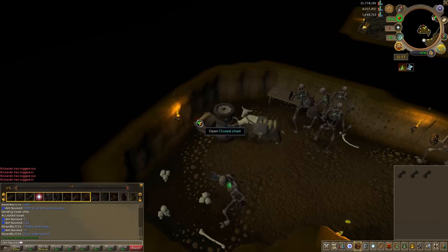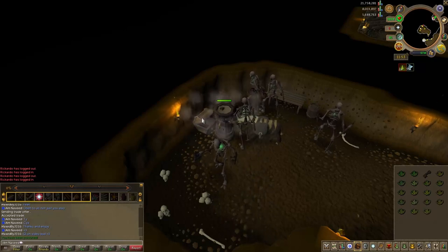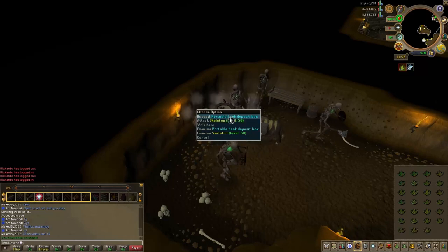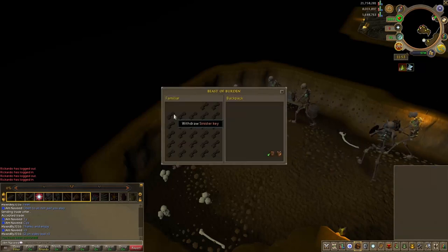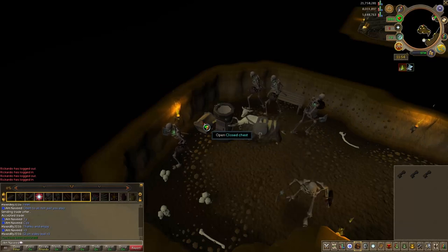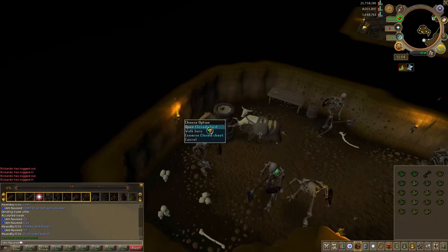Once you've used up your keys, you can use a Ring of Dueling to travel to the castle wars area and then use the Watchtower teleport to travel to the top of the Watchtower, climb down the stairs, and be right back where you started. Or you can travel to your nearest lodestone and run to the bank — whichever you prefer. Most of your time will be spent in this room using up your sinister keys anyway, so spending an extra 30 seconds on a trip doesn't really matter.